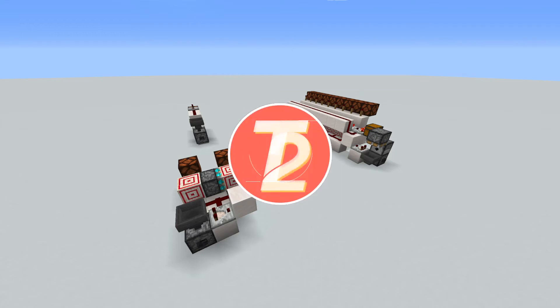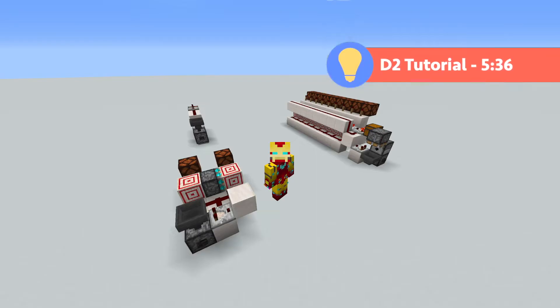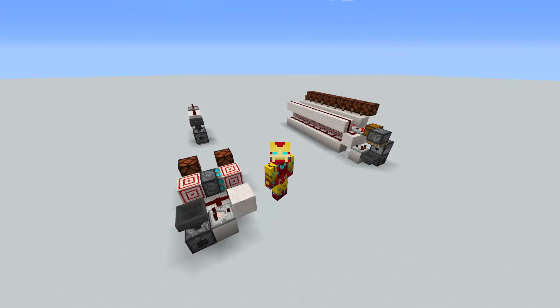Hello everybody, this is T2Tutorials, and today I have for you a couple randomizer circuits that work in the 1.16 versions of Minecraft. These designs are based on concepts that have existed for a while, but they are either broken in this update or can be made faster thanks to new redstone mechanics. Both of the randomizers featured in this video have a couple variations depending on how you want to use them, so let's take a look at all of those.